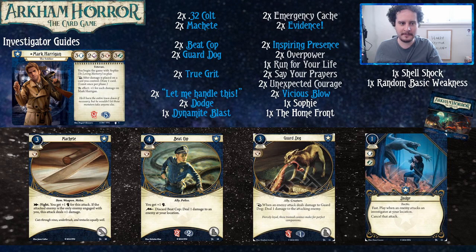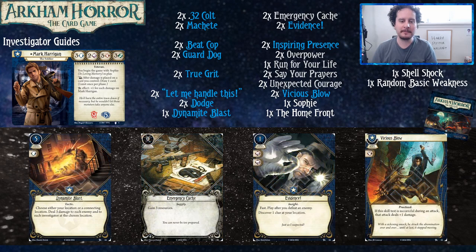We've got Dodge here because it's like the blue Deny Existence — not quite as good. Also, you don't want to anger someone we'll get to in a moment, and Dodge helps counteract that.